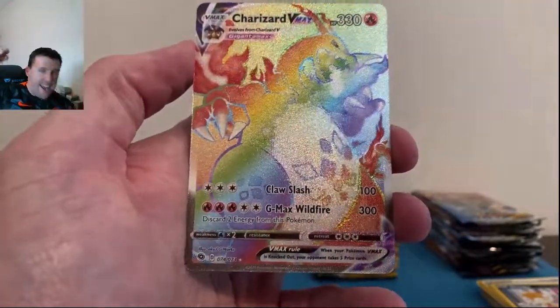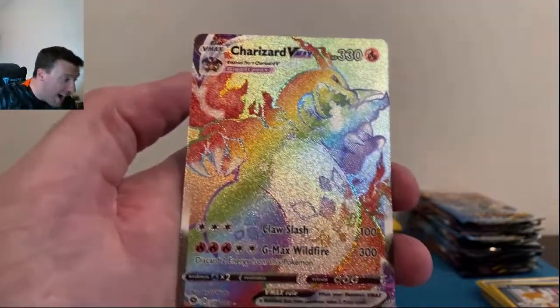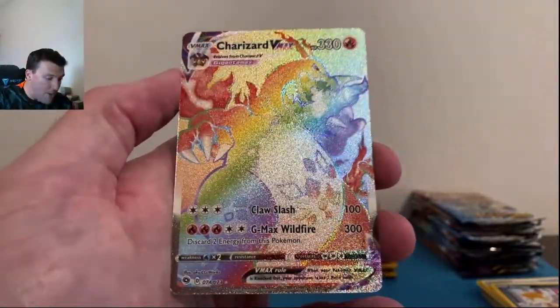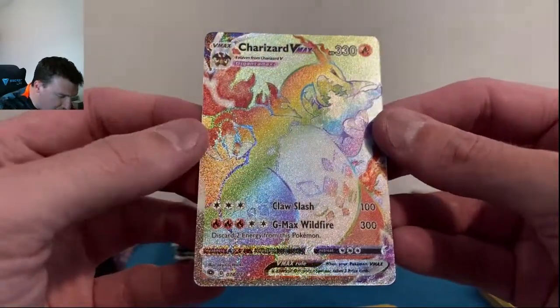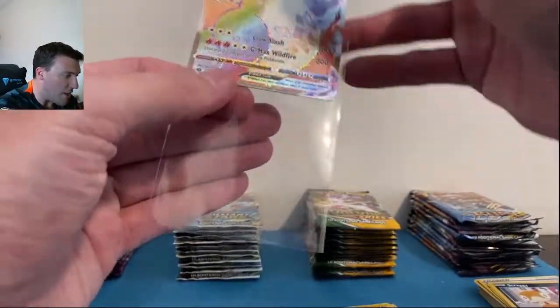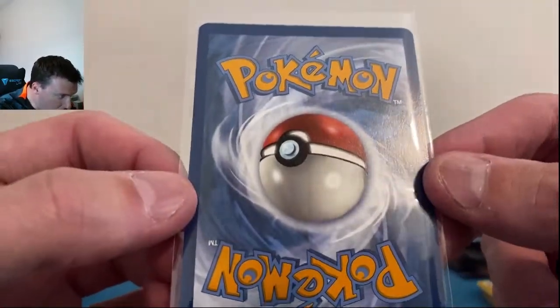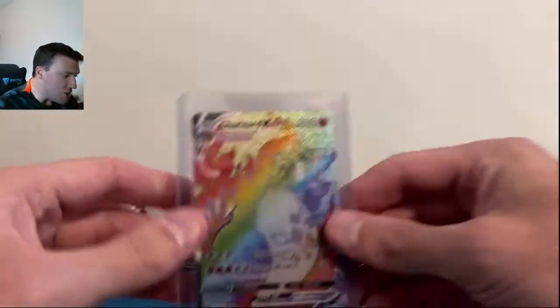Oh my gosh, Champions Path has just showed up in a big way here today with the Charizard VMAX Rainbow Rare! That's completely unexpected — I did not expect this set to show up with only 12 packs here today. The centering looks okay — right side might be a little thicker than the left. We're gonna get this into a sleeve and take a quick look at the back. Back actually looks okay.